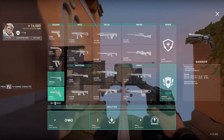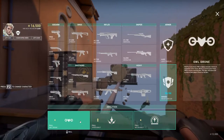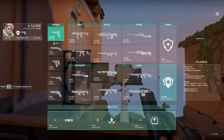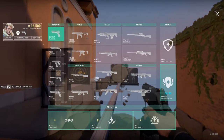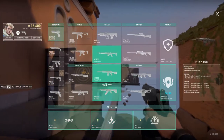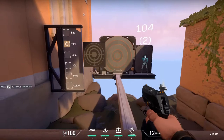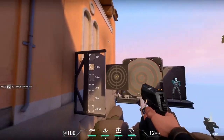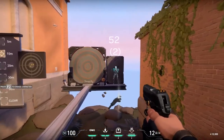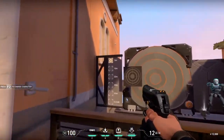The Sheriff is 800 credits — basically all your money in round one — so I wouldn't advise buying it early. If you don't need abilities, maybe buy the Ghost; but if you play someone like Sage you need abilities, so stick with the Classic. Classic is the best sidearm, Ghost second. As for the Classic's right-click, it shoots three bullets at once in a spread. I've had cheeky plays hitting 104, even 182 damage, killing people coming around corners.